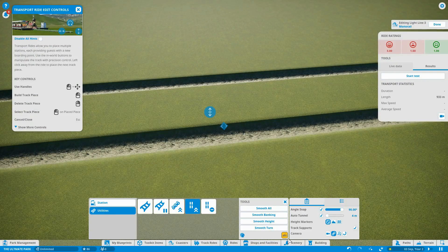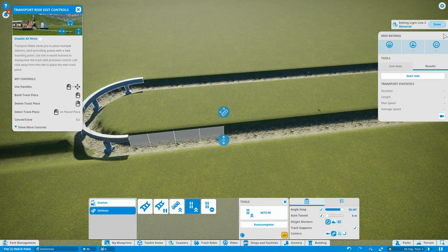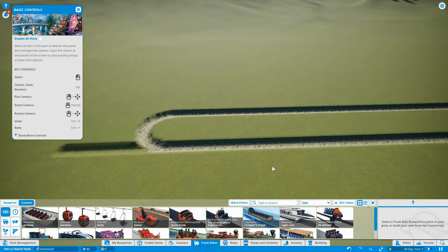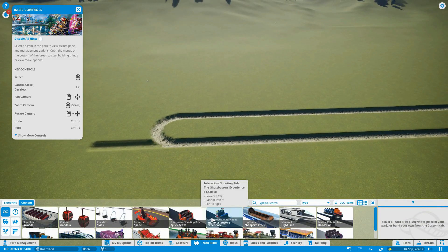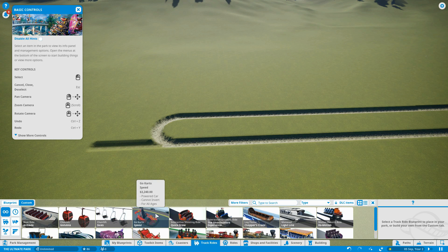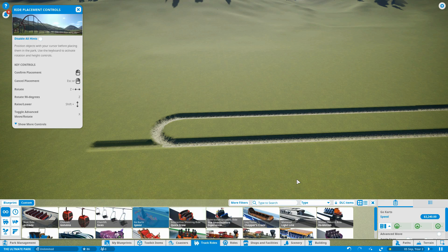We've seen what that ride does. Let's have a look at some of the other rides we have — we want to get some more track rides done. We've got the Ghostbusters one — that might be quite cool because you can go and shoot in that one. There's the bus tour, the rolling river rapids — that would be quite cool but you're just going to flip in that one. But the one I really want to check out is the go-kart. We've got to check these ones out.